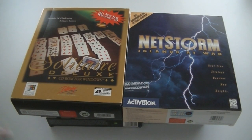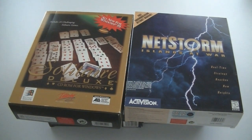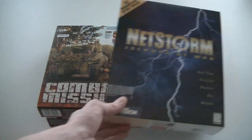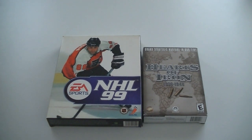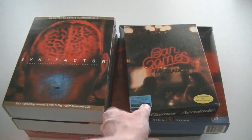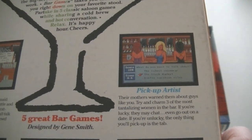Solitaire Deluxe — I can't think of any ways to pimp up Solitaire, which is a really basic game, but it's a big box and it's full of Solitaire. If you had this, you were the queen of housewives. Net Storm: Islands at War. Combat Mission. Respect Inc. NHL 99. Hearts of Iron 1936-1948. Bar Games by Accolade — kind of reminds me of the Leisure Suit Larry games when you look at the back. It looks like you're playing bar games and picking up women.